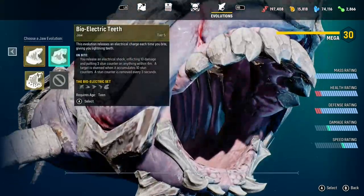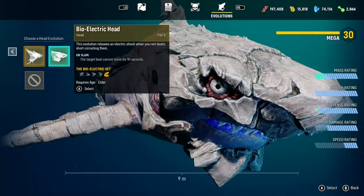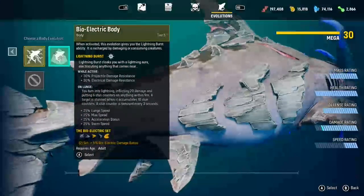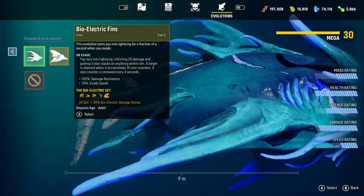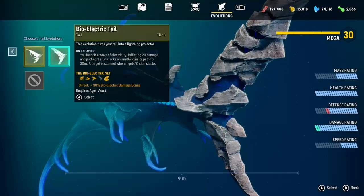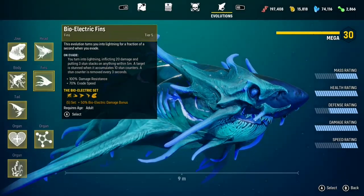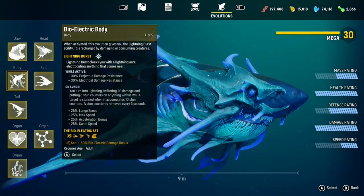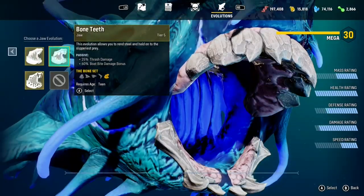I'll show you what the electric shark looks like — we'll change the teeth, head, and body. Now you can mix and match. The way I've played, having the whole bone set makes you like a tank — nothing can get through you. The electric set is a faster shark and does electrical damage, but you can be picked off quite quickly. So I'm going to change it back.